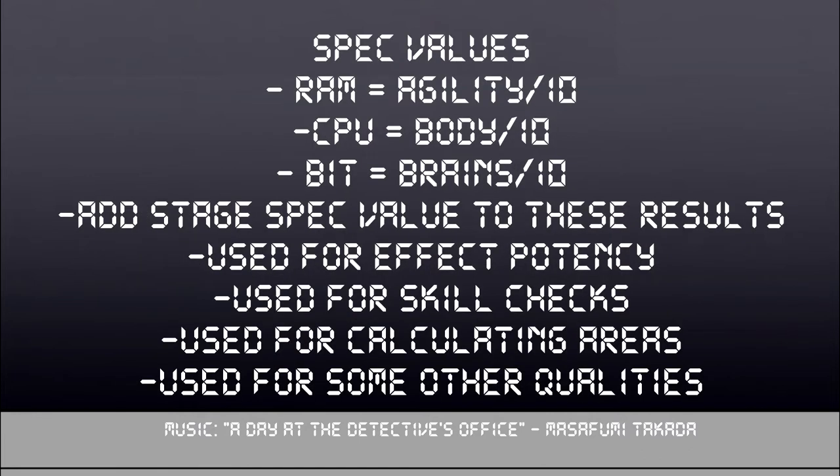These three derived stats feed into your spec values. Spec values are special stats used for effect potency, area-tagged attack areas, and skill checks. The spec values are RAM, CPU, and Bit, tied respectively to agility, body, and brains. You take the derived stat associated with each and divide it by 10 to get your spec values, then add your base spec values from your Digimon's stage. So if you want a Digimon specializing in ranged area-of-effect attacks that also apply effects, you're going to want high accuracy because that leads to a higher Bit through a higher Brains.